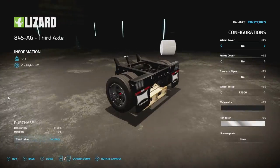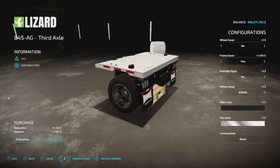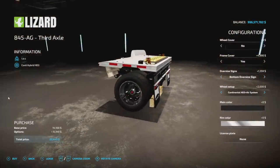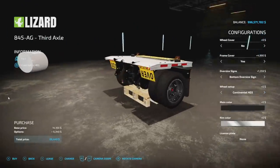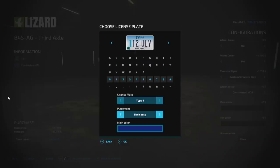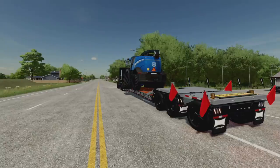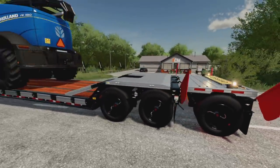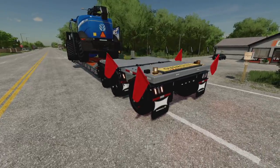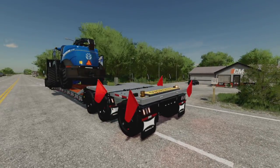For six slots we have the third axle — smaller in the back but three times heavier in slots. Wheel covers yes or no, a frame cover to match, oversized signs yes or no. You can even do an oversized sign — when it flips, boom, it pops out, really cool. All the same wheel setups are available. Continental HG3s are definitely my favorite. Main color, rim color — same things to match. License plate option available here too. It's a really cool, absolutely beautiful trailer with full animations. There's the Lizard 845 AG Haul All Series for all platforms.